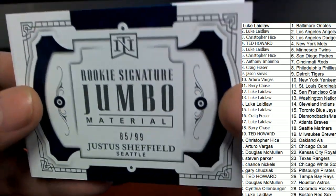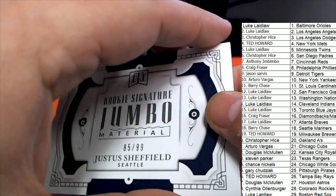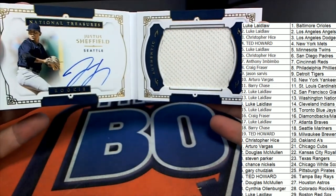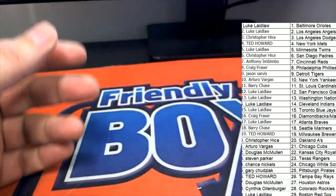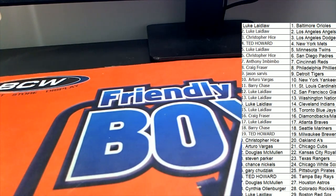And a Justice Sheffield Mariners — nice hit right there, rookie signature jumbo material. Justice Sheffield — that sure is a beauty right there. Nice hit in the break, Seattle comes away with a big one. Pretty good National Treasures box — congratulations to all of you guys who hit really nicely.